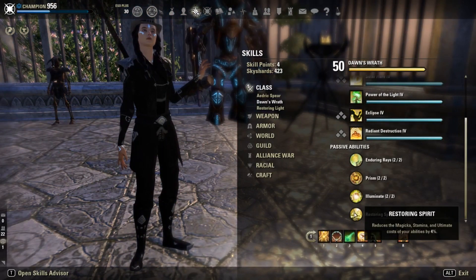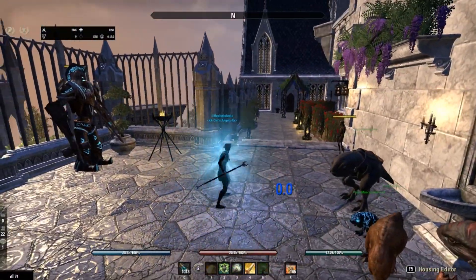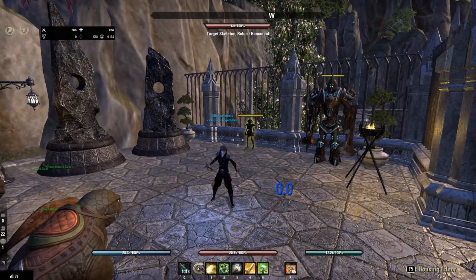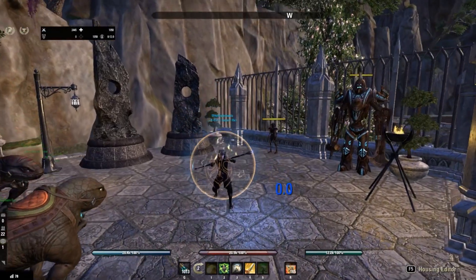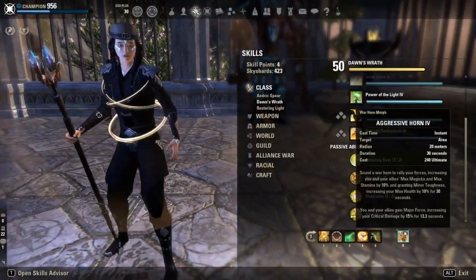So this is basically the reasoning behind the build — it's very simple. If you feel like something should be changed, it's very personalized. The most important thing is that you've got Elemental Drain, Path of Delight, some form of purge and healing, and of course Warhorn.